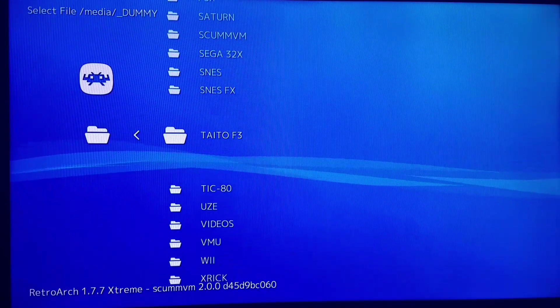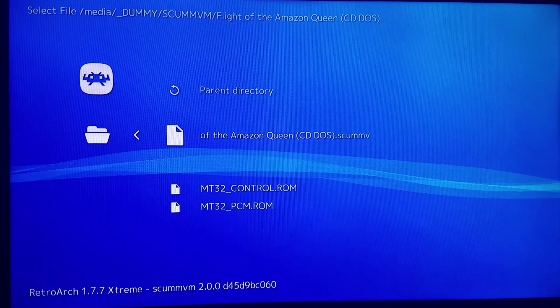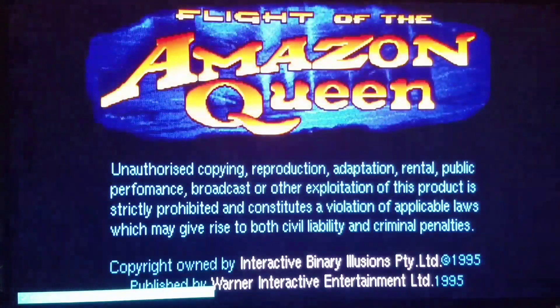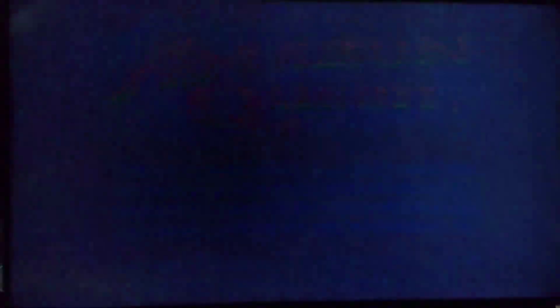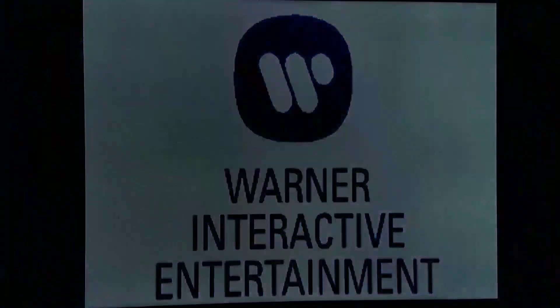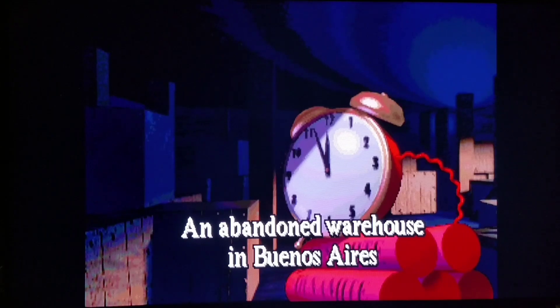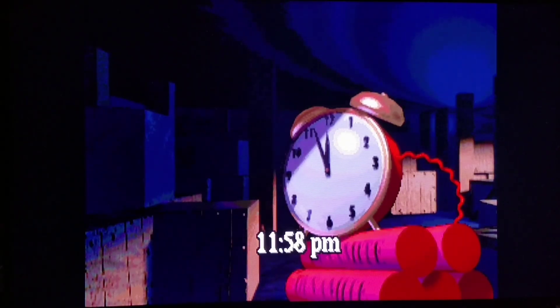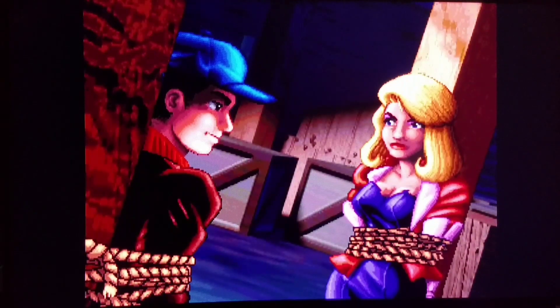So we'll load Flight of the Amazon Queen real quick and see if this is one that swaps out the sound — hopefully we get NES-style sound. You can run default sound, MT-32 pseudo sound, NES-style sound, and even CD soundtracks like James Woodcock's enhanced sound representations. So a whole new light as far as running ScumVM. Yes — it's swapped out to the NES sound! That is awesome. It's going to be so fun to experience all of these.